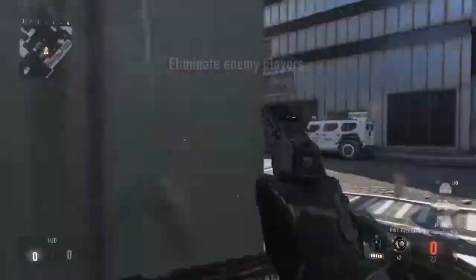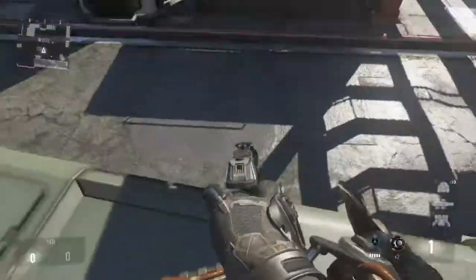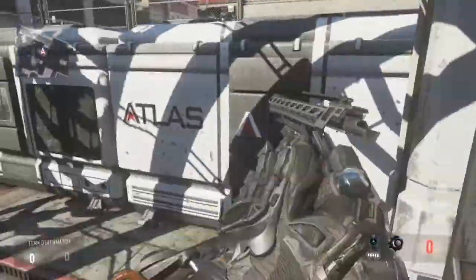You can hide in here and kill some bad guys. This is kind of weird because you can get on this container where you can hide in and get on it. So with your mate you could have one person inside and one person on top.